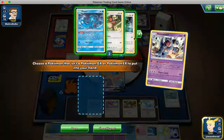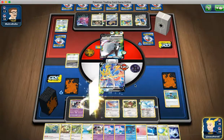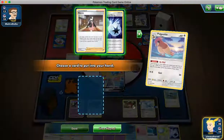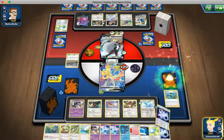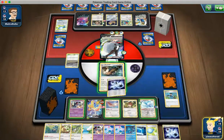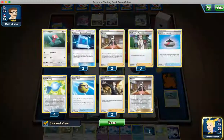We're gonna Queen's Call and get our Noctile. Evolve into Hoothoot. Airmail again — Triple, let's take that, thank you very much. We will attach the Air Balloon, retreat, put up the Noctile, attach, and Carry Off their Porygon.